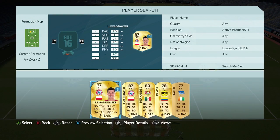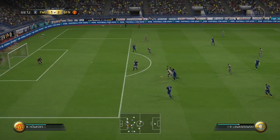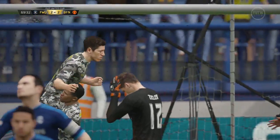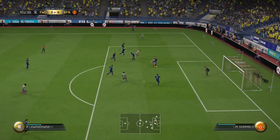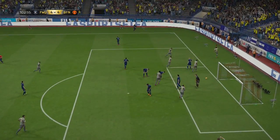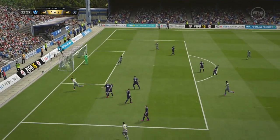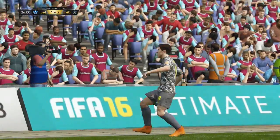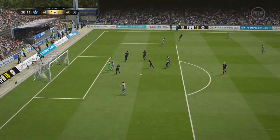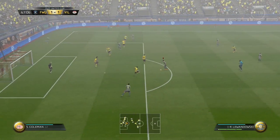Finishing off the team, the main man is Lewandowski. He's brilliant. He isn't the quickest striker in the game but that really doesn't matter — his great dribbling and physicality mean he rides challenges and creates space for himself so easily. And once he has that space, his shooting is so good he hits the back of the net pretty much every time. He can score a great range of goals — headers, volleys, long shots, one-on-ones, tap-ins. Feed Lewandowski, which this team is designed to do, and you will win game after game, I promise you.